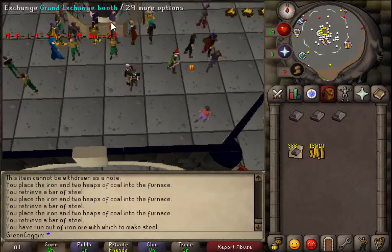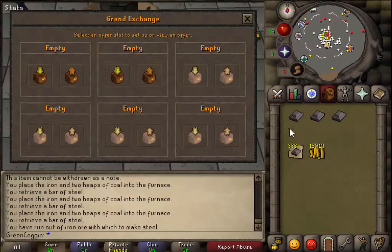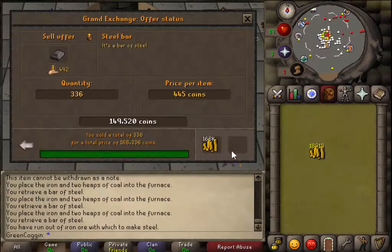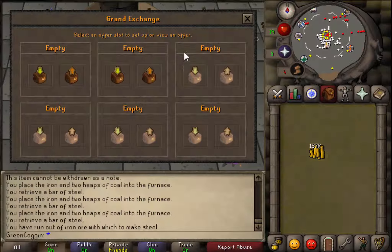So guys, I've made 336 steel bars, which took me around 45 inventories. I miscounted - it was a lot of inventories. So that's going to sell for around 168k. So I'm in profit.